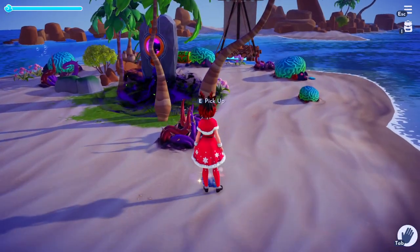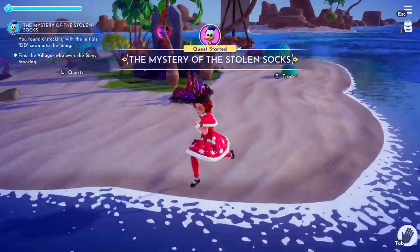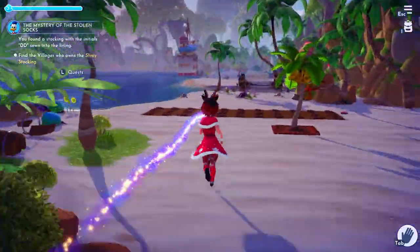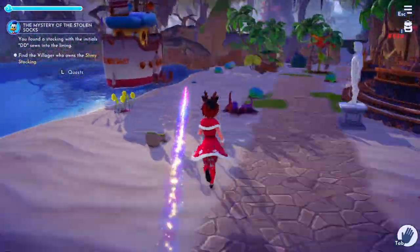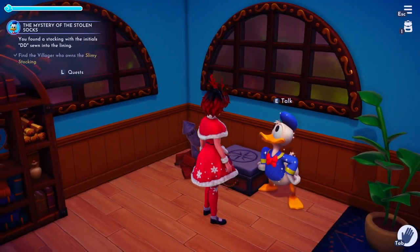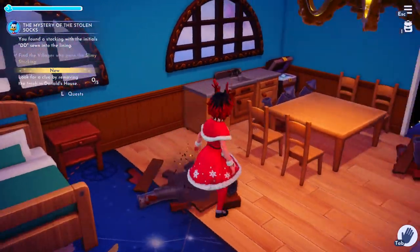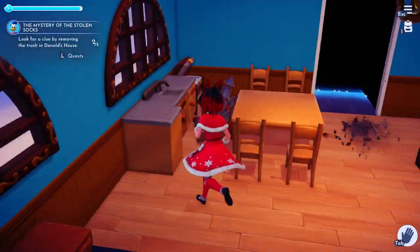Step number one is going to be to head down to Dazzle Beach onto this little island and to pick up this disgusting slimy sock. That will officially start the quest line for you. It says to find who the socks belong to and that it's engraved with DD — so Donald Duck. Go through the dialogue; he's basically going to tell you that his sock was stolen. It's just a really cute quest, and then you just have to stomp out all this trash around his house.